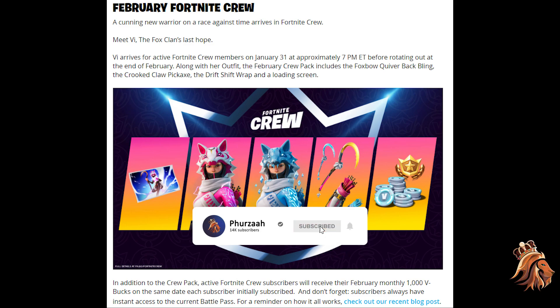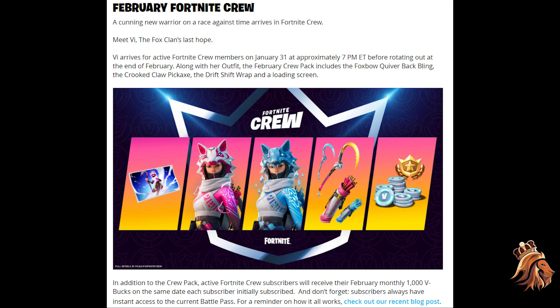What's going on people, it's your boy Furs here and welcome back to my channel. In today's video we're going to be talking about February's Fortnite Crew skin, which we're going to be getting — as you guys can see on screen. We're going to be talking about the whole bundle and everything we know so far. This is an official post from Fortnite and they said: meet Vi, or Six, who's Fox Clan's last hope.